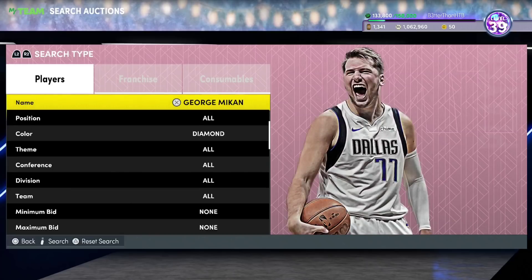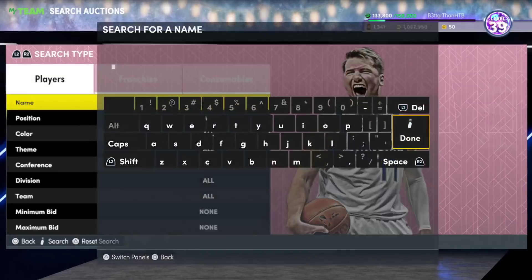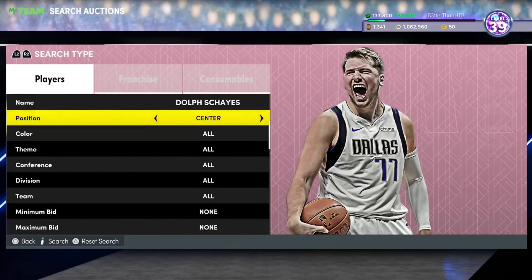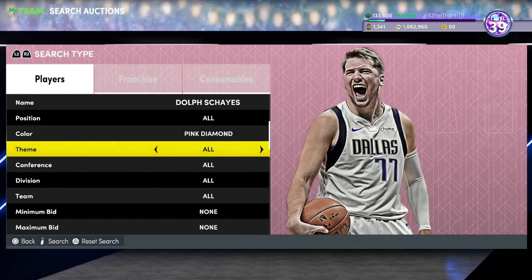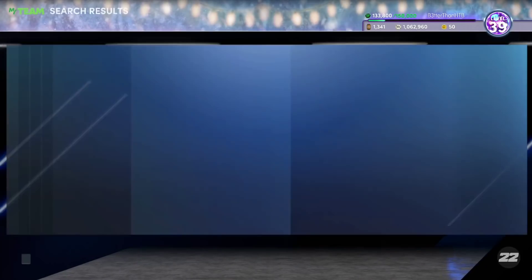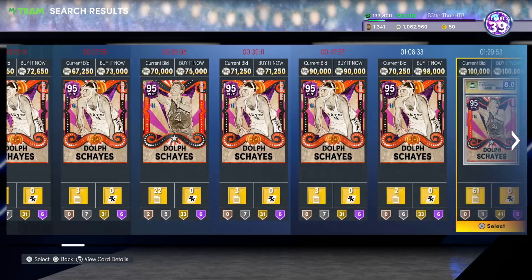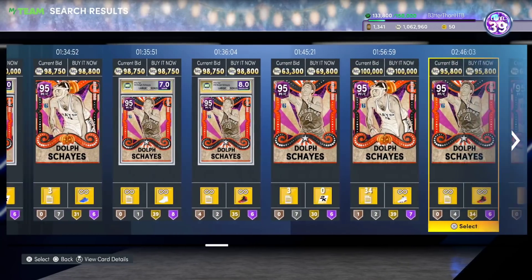I had him at 12 or 13 on my best players list — one spot ahead of Scottie. He's brilliant, he's absolutely brilliant. Then we have Dolph. A lot of people like to compare these two guys. I much prefer Mikan at center and Dolph at power forward, but I don't think these guys are even comparable. Pink Diamond Dolph was down at 40k at one stage.